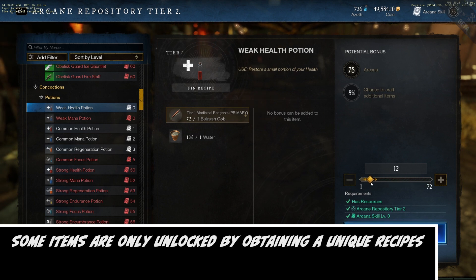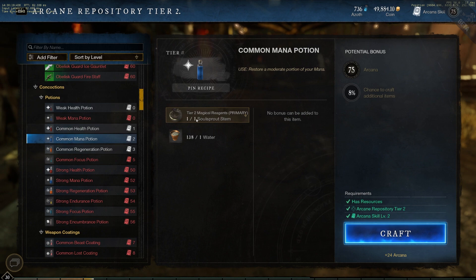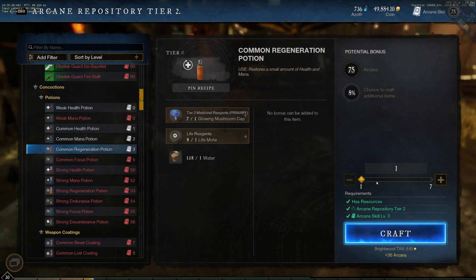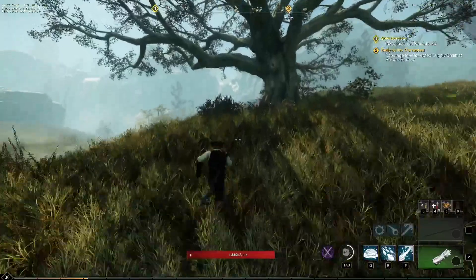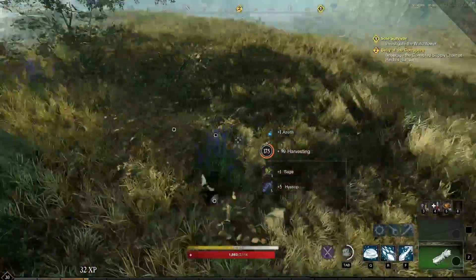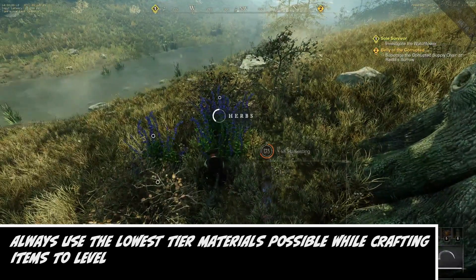Whenever you're first starting out, make sure to pay attention to the drop-down menus when crafting certain items — this applies to many crafting professions in New World. You'll have the option to choose from various materials depending on the item. Make sure you're not utilizing your higher-tier resources if all you're trying to do is level your Arcana skill, because selecting rarer materials does not grant you additional crafting XP. If you use higher-tier materials for weapons, you adjust the gear score values up and have a chance to craft a higher gear score item.